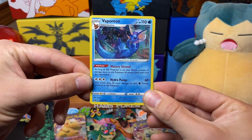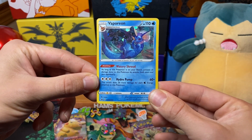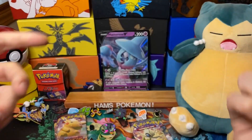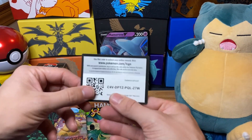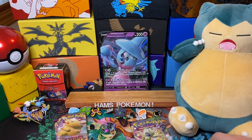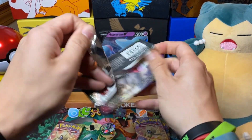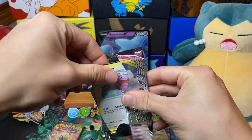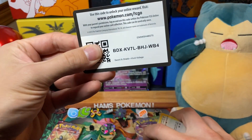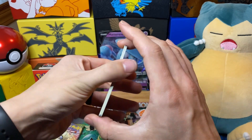The Vaporeon promo has Water Shroud: as long as this Pokémon is on your bench, prevent all damage done to it by attacks. So if your opponent is using a spread attack deck, that's pretty handy. There are two Vaporeon codes there for the two Vaporeon promos. It might be a somewhat usable card, but I don't think it's going to see any real play unless it's something you really want in your water deck.